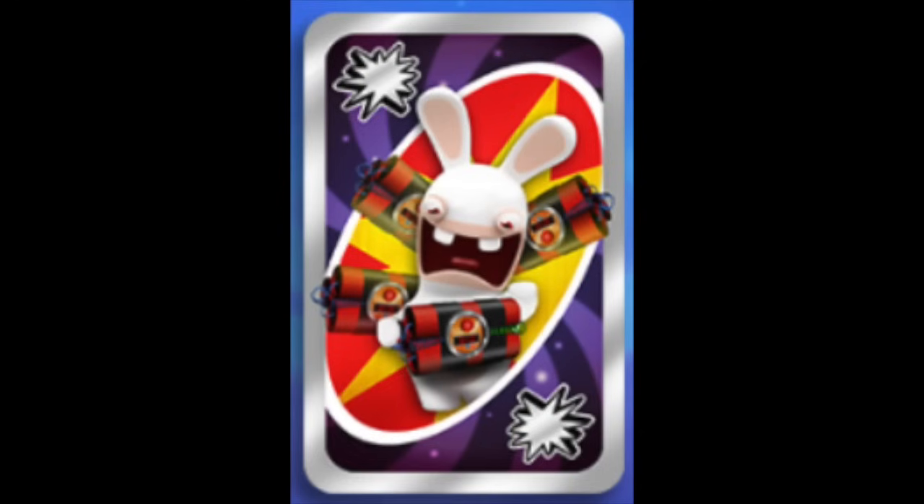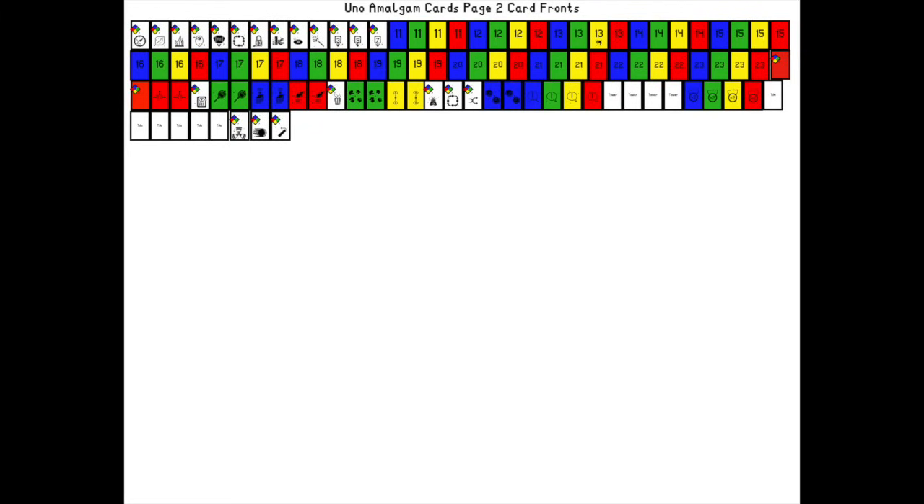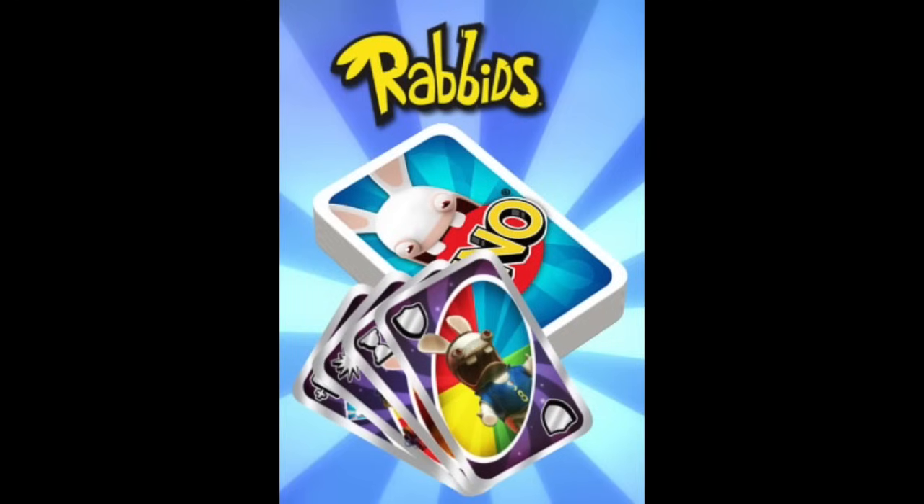The next card is the Explosive Results card, which is much simpler. Basically, you play this card like a normal wild card, but once it's played, the next player who draws cards for any reason must draw three additional cards on top of whatever they already have to draw. Wild card slap. There are other cards in this version, but one is already represented mechanically and the other involves adding a bug, so forgive me for not adding them.